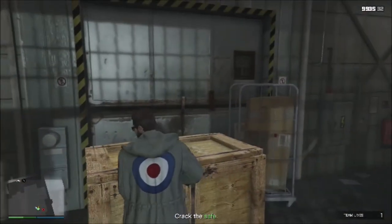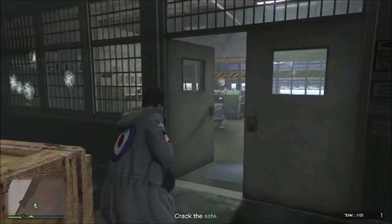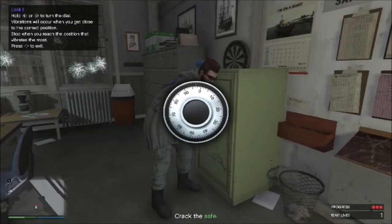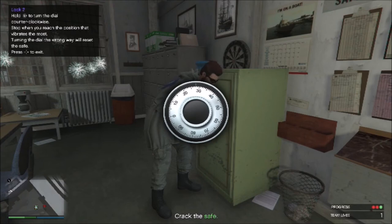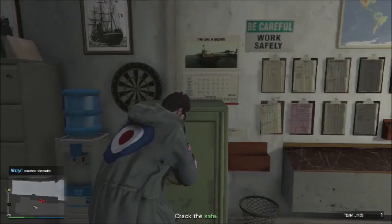If you have any guys coming in behind you, get up right behind this crate where the other guy was and just take them out as they come through the door. Now I'm going to run in here and start doing the safe cracking. Go left first. As soon as the controller starts to really get rumbling, all you have to do is let go of it right then. Then just move it back the other way and go back the other direction. Wait for it to start rumbling, give it a little tap. It's like your locker in high school. And this pops open.